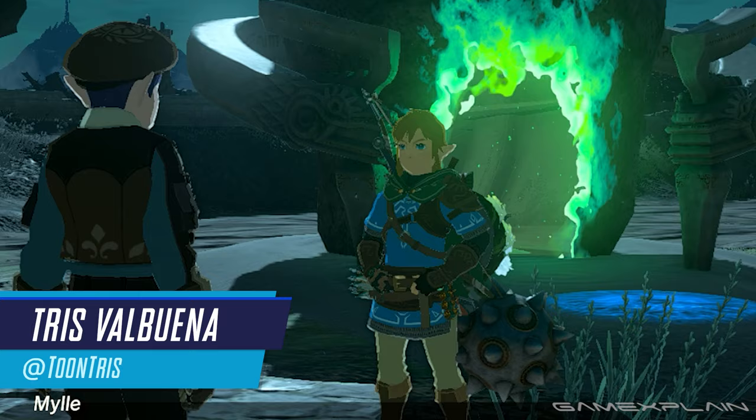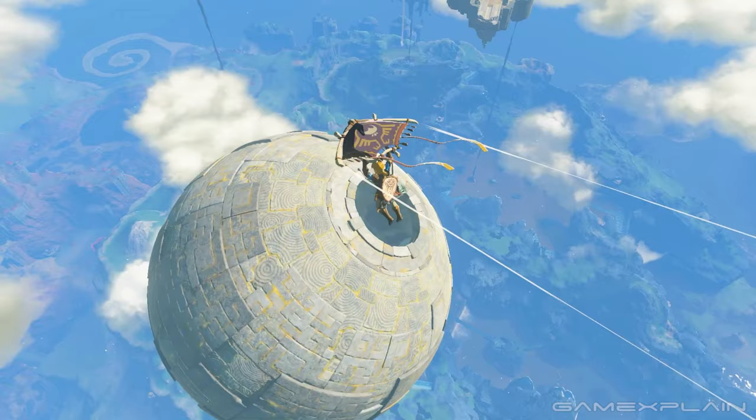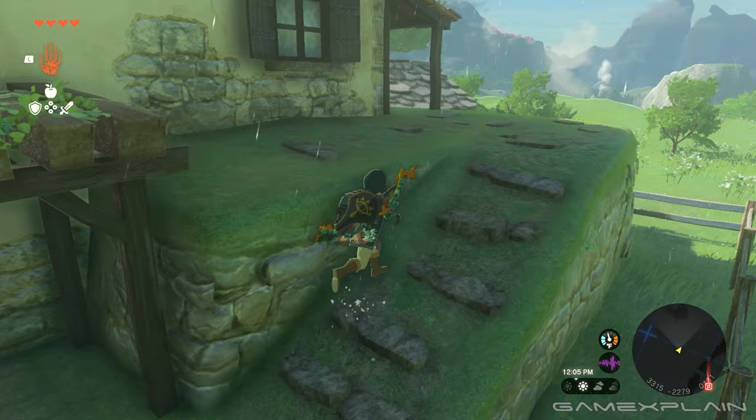Link's most iconic outfit this era is no longer his green tunic, but this blue champion's outfit. He loses it pretty quickly in the opening to Tears of the Kingdom, but with it all over the marketing for the game, how do you get it back? We'll show you where to find it in this quick guide.